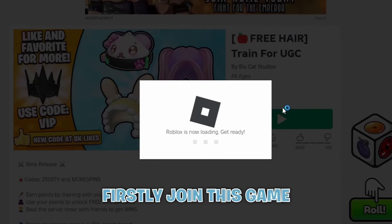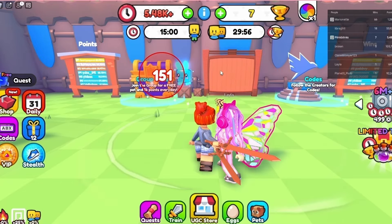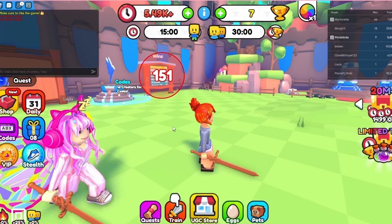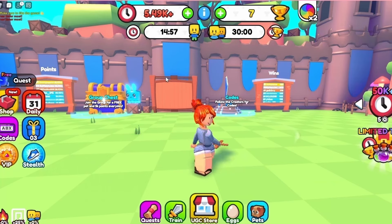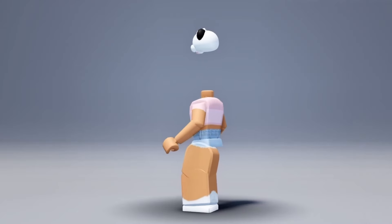Join this game — to get this free item you need to buy the game pass and train in game to get 1.5 million points so you can claim it. After you have done so, you should be able to claim the item.